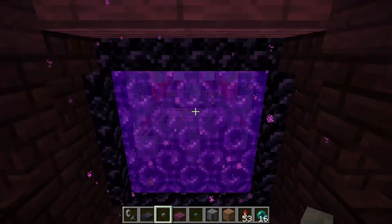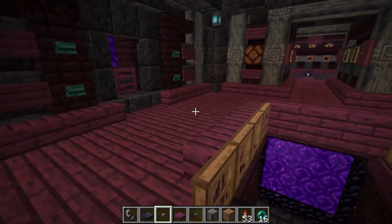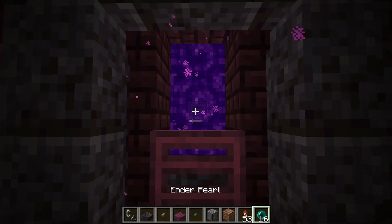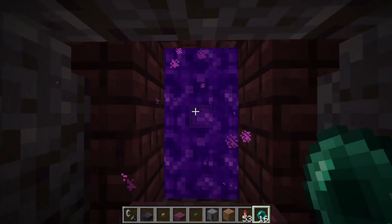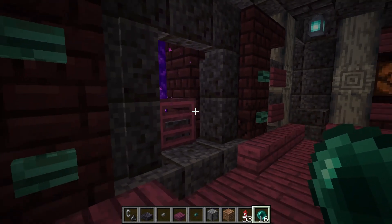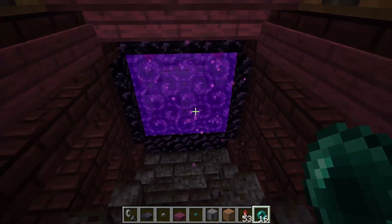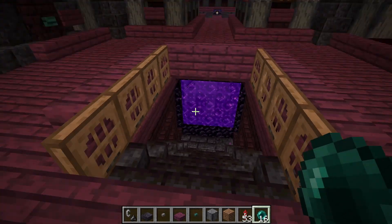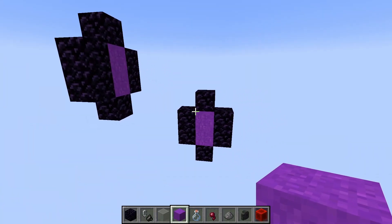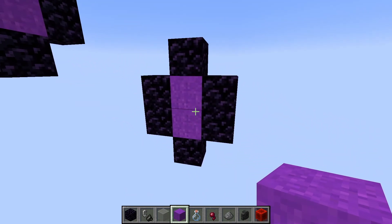Now we just need to solve the portal problem. We're going to have one portal down here that goes to the witch hut, and that portal — as part of the ender porter — these are going to compete with each other for the return trip. When we throw our ender pearl through here, it'll work fine and land in the stasis chamber. But when we recall it, instead of coming out the nether porter portal in the center of the room, it's going to come out the witch hut portal. We need to link these up properly.